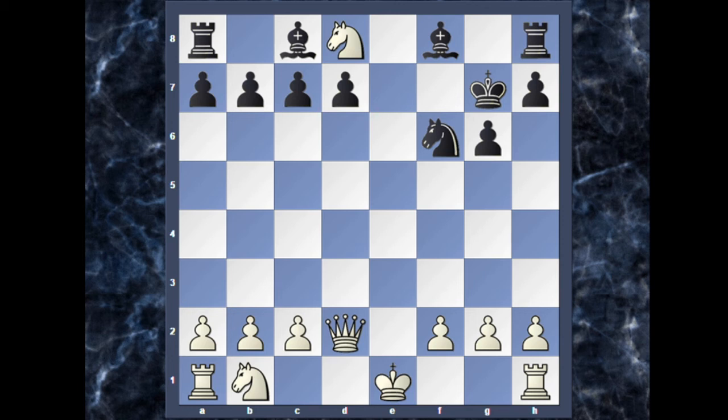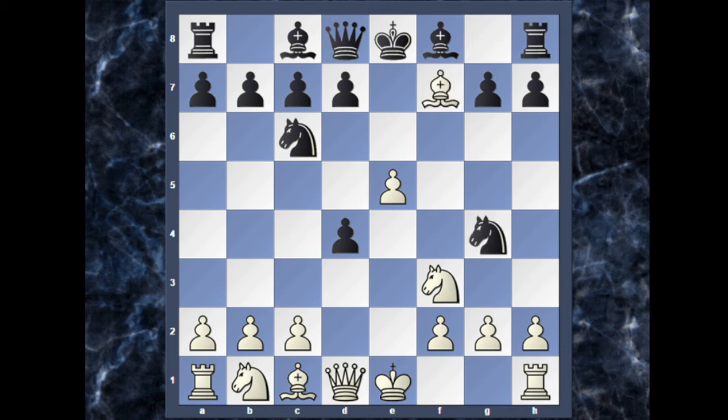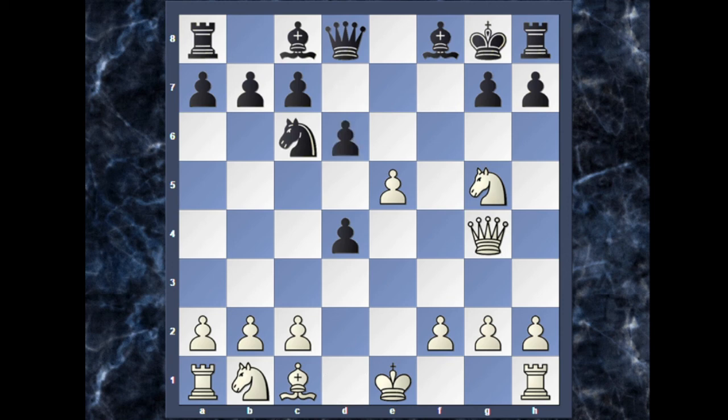Another variation: instead of knight captures on d4, what happens if white attacks the knight with the move e5? It would be a bad move for black to play knight to g4, because now bishop captures on f7 with a check, king captures on f7, and the king is exposed. Knight jumps to g5 with a check, king to g8, queen captures on d6, attacking the queen with the c8 bishop. Now white's queen moves to f3 with a double threat.